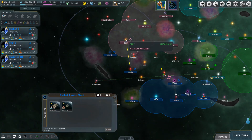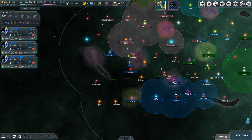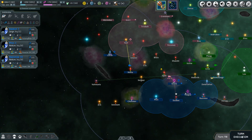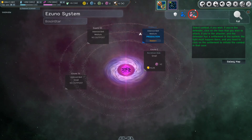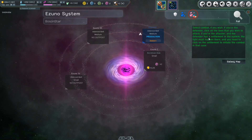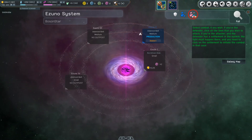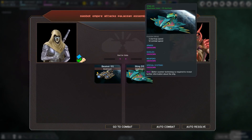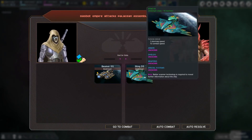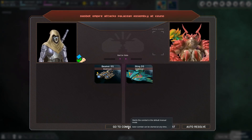One more turn then we have a fight on this side. Going north again with this group to the Tof system - destroying that star base now. The colony ship should move back to the Tree of Bath system. Our beamer versus their Sting - we know this is now a bigger and better weapon than before. Let's go to combat.